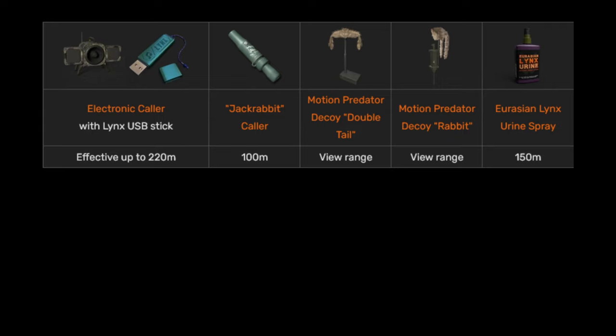Next is the jackrabbit collar — I personally never really use it for Lynx or bobcat because it only has 100 meter range, and I think they come in trotting, they come in quite fast. Some people love it, but I always prefer the e-caller personally.